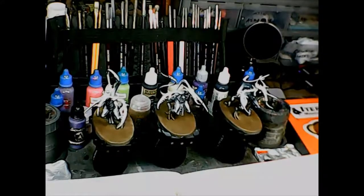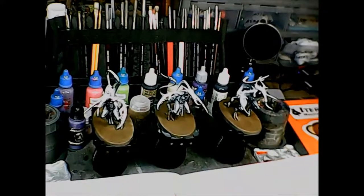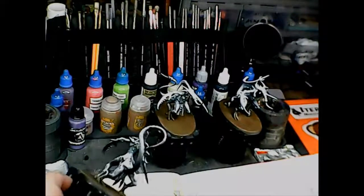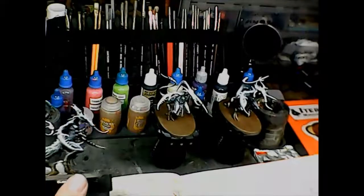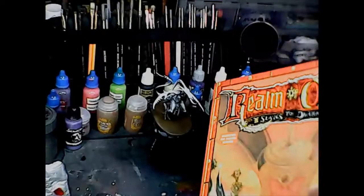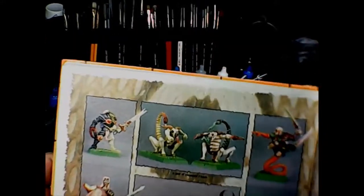Welcome back brush monkeys, we're on to the next segment of the Realm of Chaos Wrath and Rapture box set, and we are painting the Fiends of Slaanesh. These are some monstrous miniatures. This is the old Realm of Chaos book, the old Slaves to Darkness book from way back in the day, and this is what the fiends looked like back then, and this is what they look like now — a little bit different.